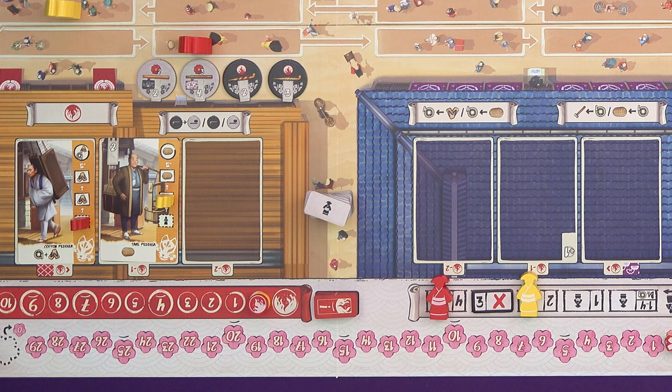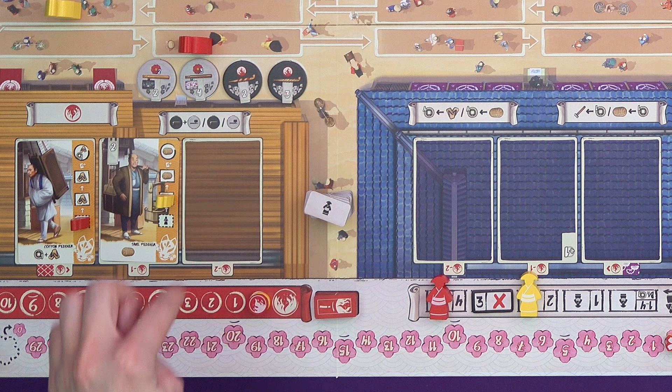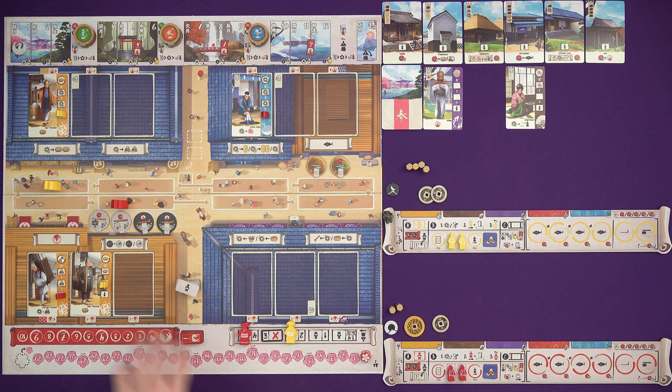I'm also at the tobacco shop so I can buy a pipe or a pouch or both if I can afford them. The pipes give you various benefits — in this case, moving up the firefighting track, which is helpful. The pouches give benefits too, and at the end of the game you'll get points for your pouches. As long as you have one pipe, all of your pouch points are doubled. I've got five money — I think I'm going to go for a pipe and a pouch. The pouch is worth two points and the pipe moves me one space up the firefighting track. And that's my turn.